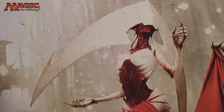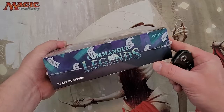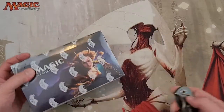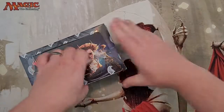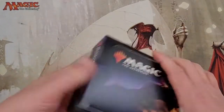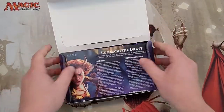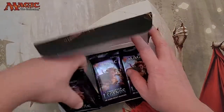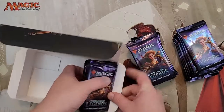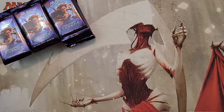Welcome back to MTG Madness where we are going to crack a box of Commander Legends. Today was the release day and I went down to my LGS and we got four boxes. So we'll just go ahead and pop these bad boys open. Hopefully we can get the Jeweled Lotus, or I guess Vampiric Tutor, Mana Drain, Scroll Rack — definitely want that. All right, let's get right into this.